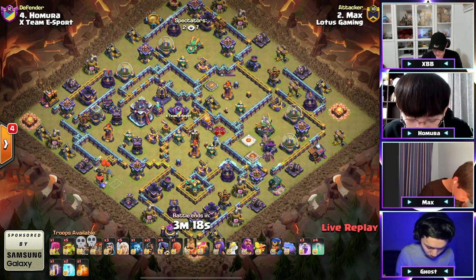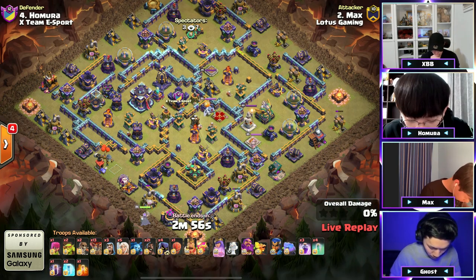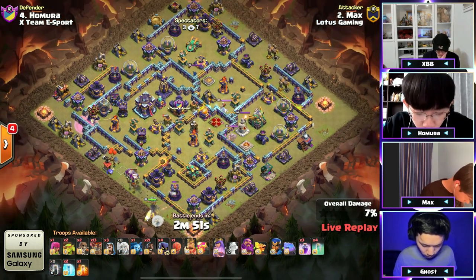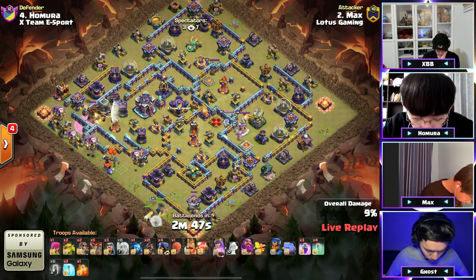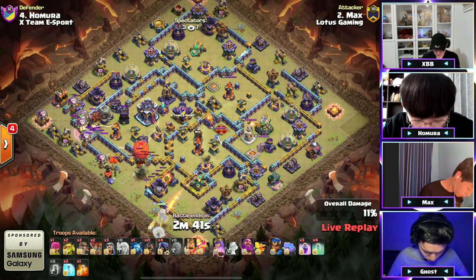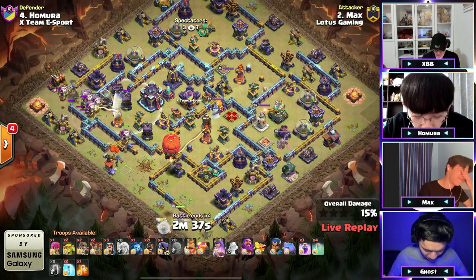With four invis and a handful of rages — wait, he's not gonna skelly donut because he's got a poison spell. He's gonna do a queen charge hog with a bit of a lalo to the left and a stone slammer going straight in to sneak in onto the bomb tower. Look at that — he's distracting with it. Oh no, he wanted that stone slammer to go into the bomb tower to take it out so the super wizards can then — wait, what does he have in the CC? It's goblins — he doesn't even have super wizards.